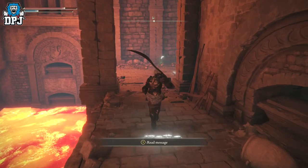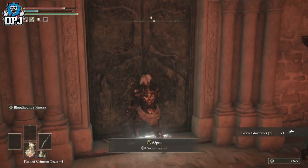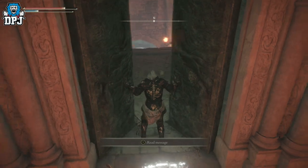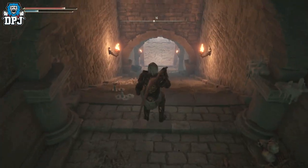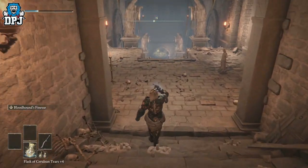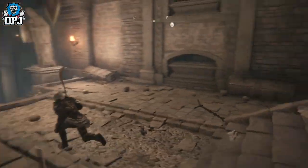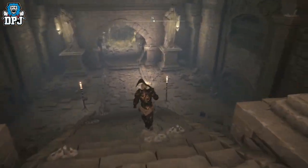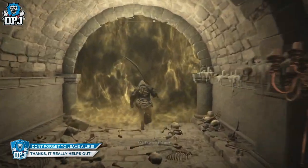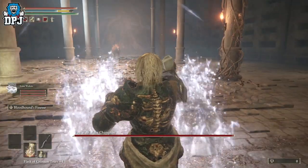The main boss hits hard but is also easy to kill. His main attack is he darts at you. He killed me about two or three times. I pulled out my wolves and he was done. If you die, you can spawn at the nearby grace right outside his boss arena. For killing this boss you get the Bloodhound's Night Flow and also a Deathroot, which we all know what to do with.